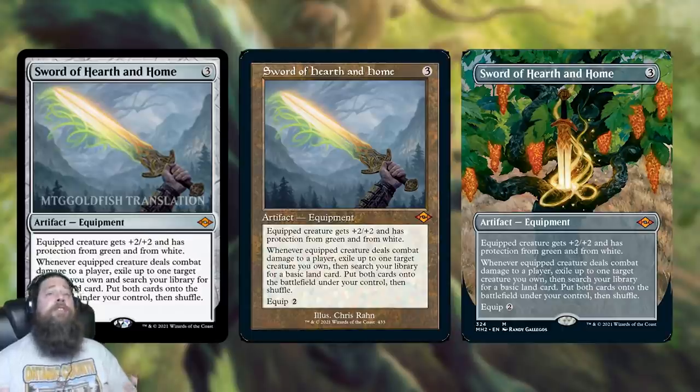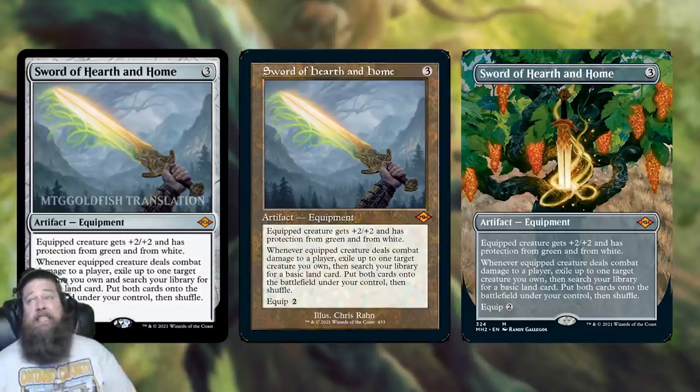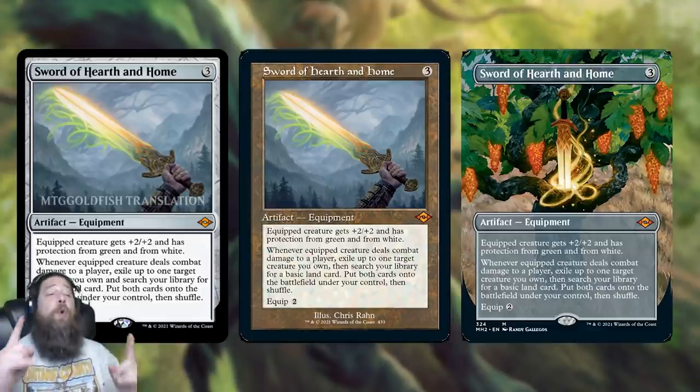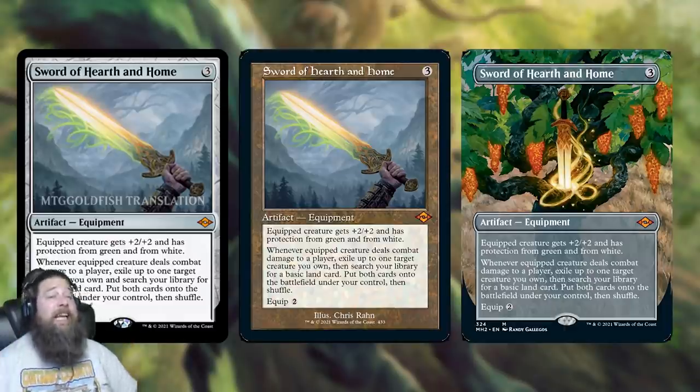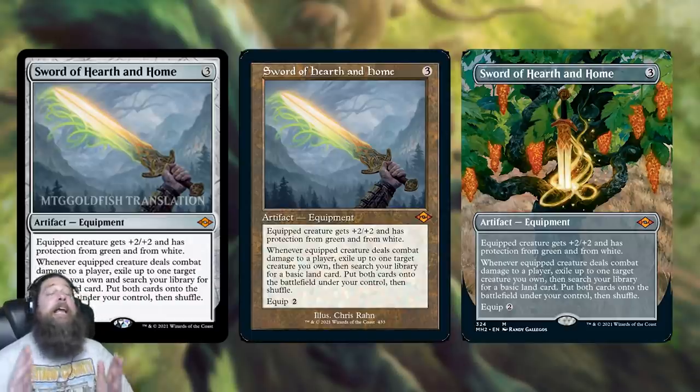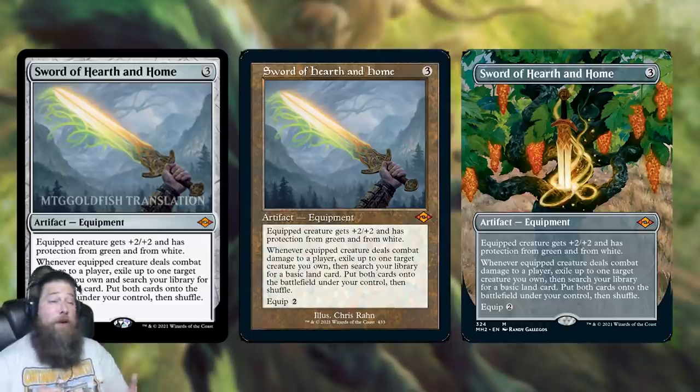This is a cycle that Wizards has been slowly working on since original Mirrodin Black for almost 20 years. This is Sword number 8, so with Sword of Hearth and Home, we're now two Swords away from completing the 10-card mega cycle. It looks like we're not going to get another one in Modern Horizons 2 itself — it's been number-crunched out. So we'll probably have to wait until Modern Horizons 3, maybe a return to New Phyrexia or Mirrodin, to get another member of the Sword Cycle.